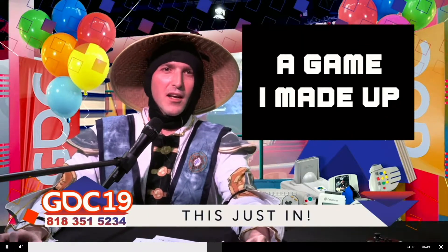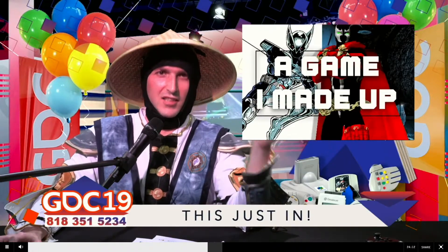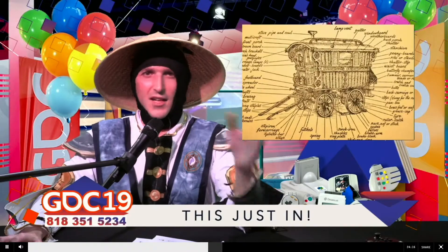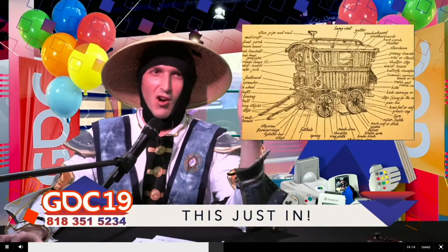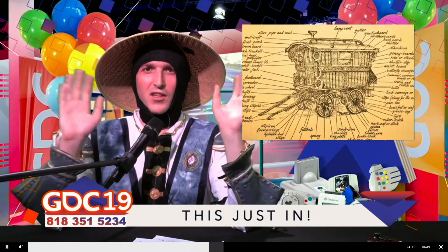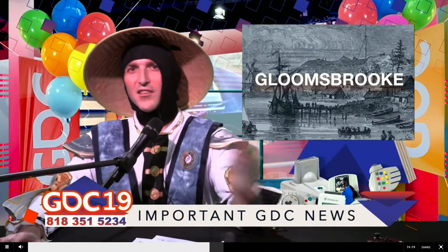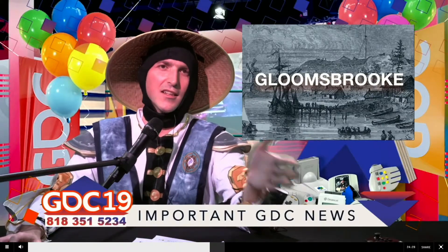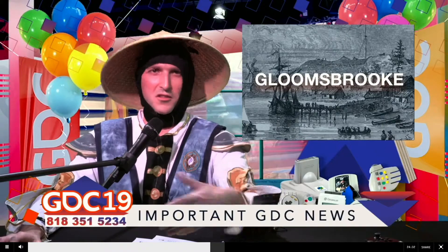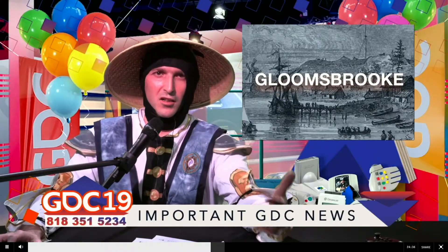Turning to the game I made up: we got a little sidetracked last time when talking about Spawn and Shadowhawk and the thing in the tunnel in Jasper's basement. There was a long discussion about the wagon, which acts as a mobile base of operations and armory, among other things. But just to recap, we're in a small New England town called Gloomsbrook. Spawn and Shadowhawk are there, trying to get home, but they recognize there's a lot of evil going on in this town — the evil in the world of the game I made up and Gloomsbrook.